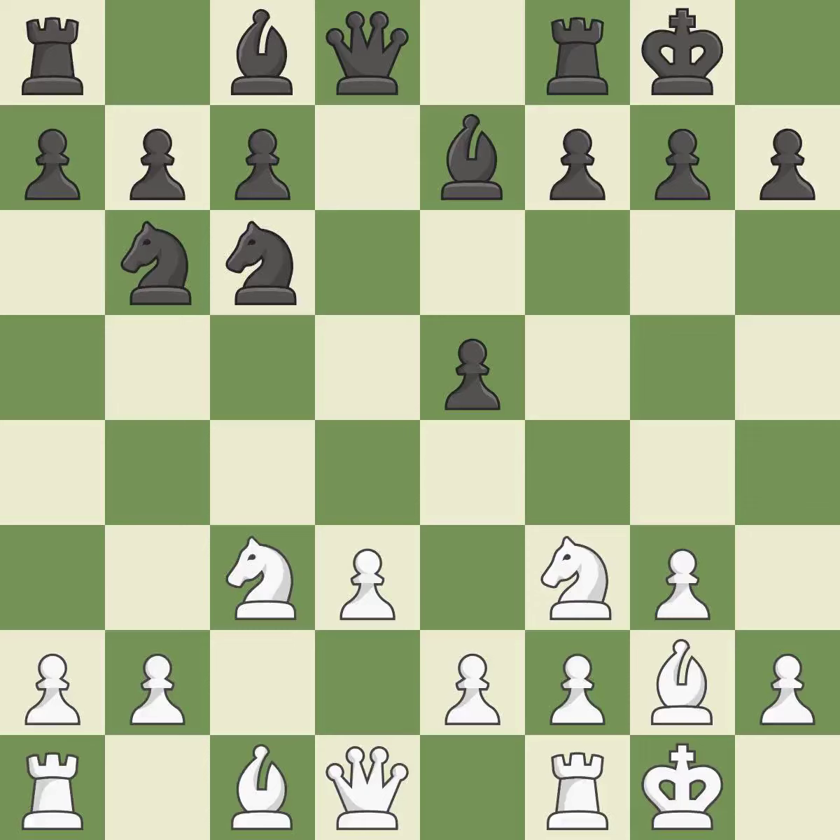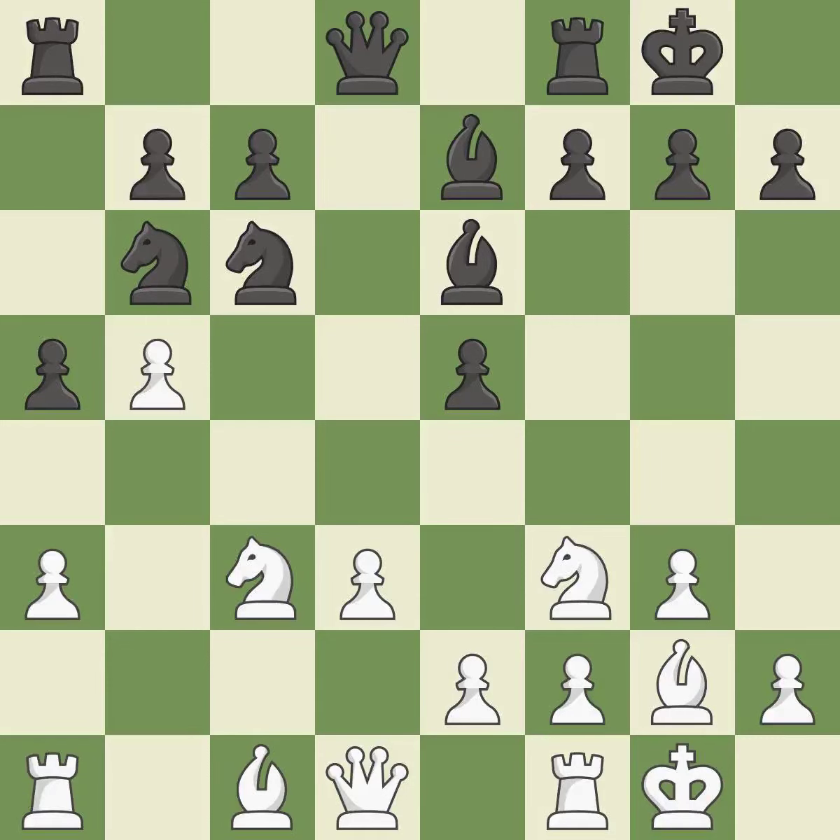Castling to the same side of the board as the opponent tends to lead to less sharp positions compared with opposite-side castling. A bishop moves out of its beginning square and into the action. This strikes a rival knight and offers to exchange pieces of equal value.